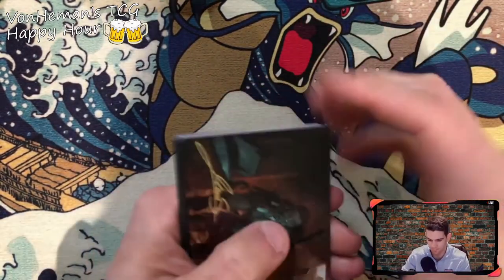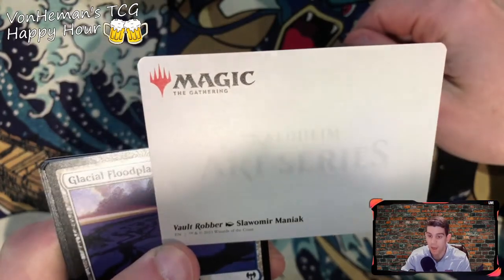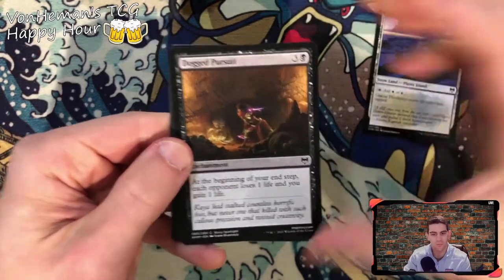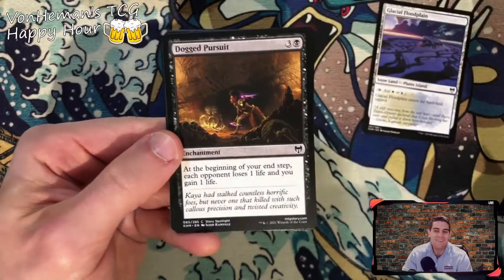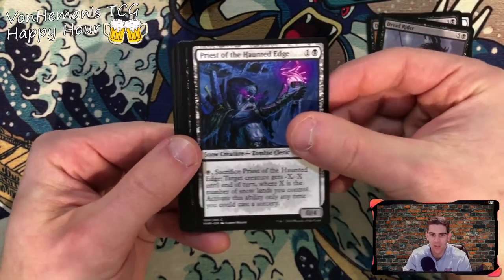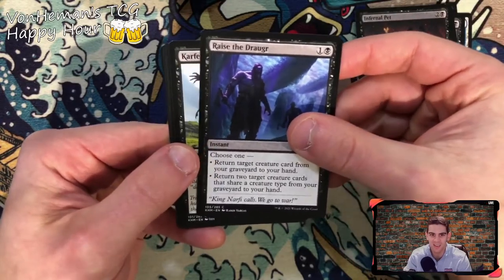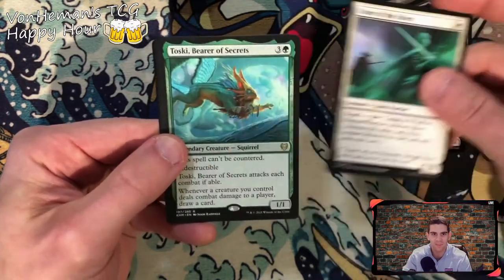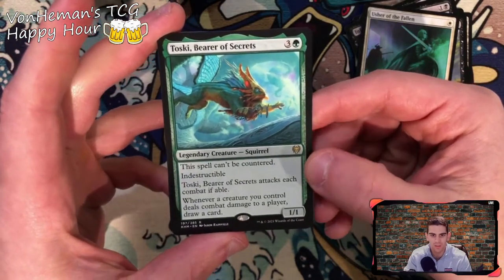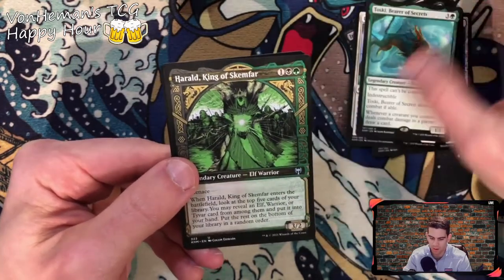Elf Warrior cool. Another signed one! Vault Robber by Slawomir Maniac — I know I butchered your name, I'm so sorry. Glacial Floodplain. You can't help butchering names — like if you see Bill Burr at the Grammys, why would they set him up to do that? Have him read out best tropical Latin artists — you're gonna get Bill Burr, the whitest guy in the world from Boston, he can't even say 'car' correctly. Toski Bearer of Secrets — this thing has kicked my ass before. Can't be countered, indestructible, attacks each combat if able, whenever a creature you control deals combat damage to a player draw a card. Good way to get card draw. Altar of the Herald. King of Skemfar — nice, easy way to get an elf warrior or a Tivor card — very specific. Invoke the Divine holographic — good card, not worth a holographic, come on!